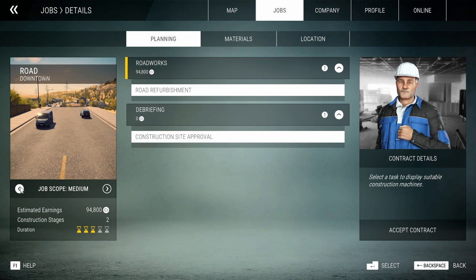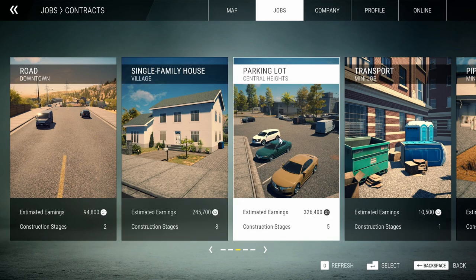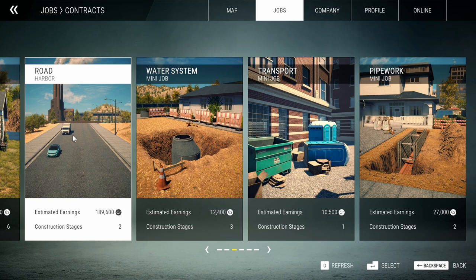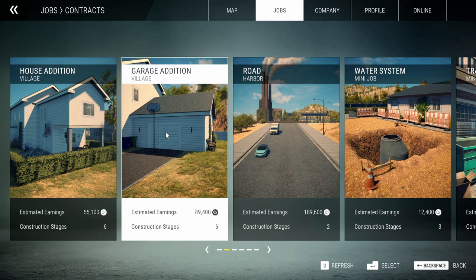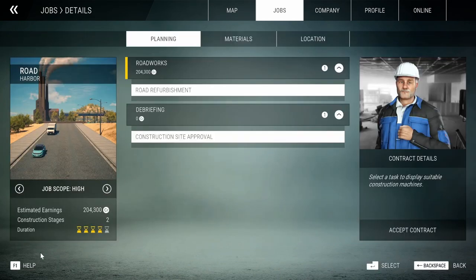Is this the road I already did? Oh, we can up the scope of it — meaning maybe make it bigger. Huh, I didn't know that. Okay, we do have another house. This parking lot is a pretty high-paying gig. So even on jobs like this I can up the scope. Harbor Road — adding a road, a garage. I think we'll do Harbor Road.